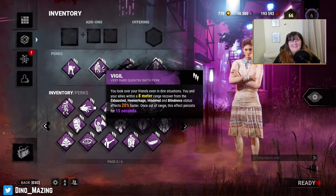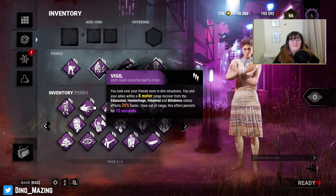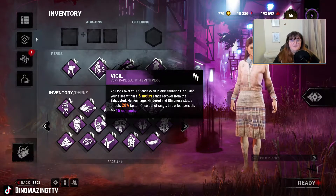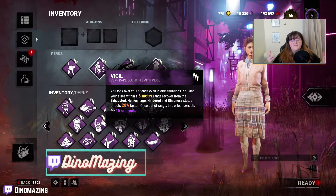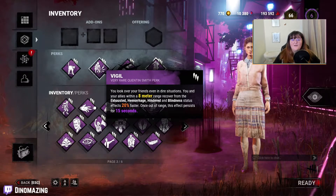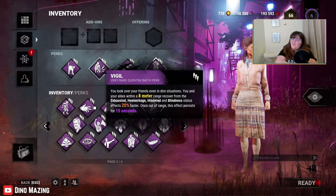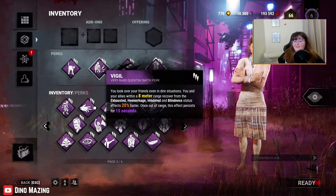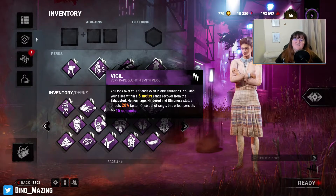Vigil additionally makes you recover from the Exhausted, Hemorrhage, Hindered, and Blindness status effects 20% faster — for you and your team. People will honestly use it mostly for the Exhausted effect. So 20% faster off a 40 second cooldown — I feel like that should be an easy number to figure out but I don't know what it is — it does shave it down by a few seconds.